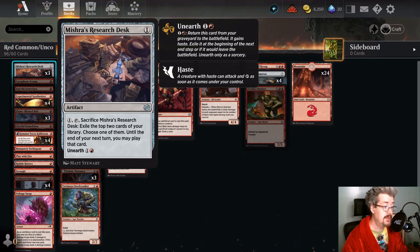Mishra's Research Desk — the great parts about this card are that you get to choose one of two cards and then you can play it until the end of your next turn. So it gives you a deeper look into the library and a longer window in which to play the card. The downside, of course, is that it's two mana for your first activation and then three mana for your second activation. So for the added value and ease of play that you get with Mishra's Research Desk, you're paying five mana total — two mana the first time, three mana the second time. Experimental Synthesizer can be one mana and then nothing.